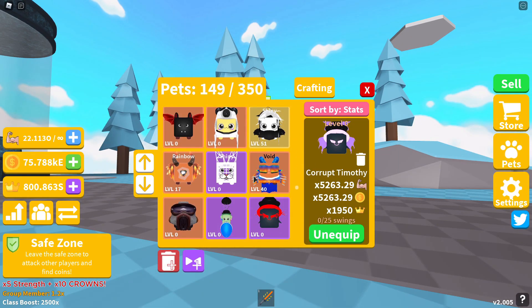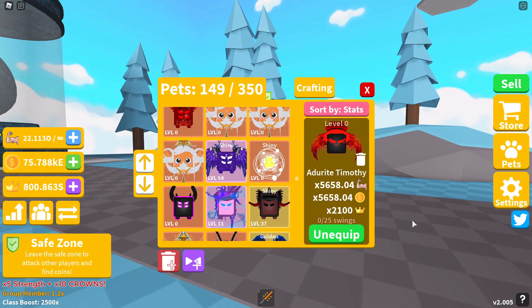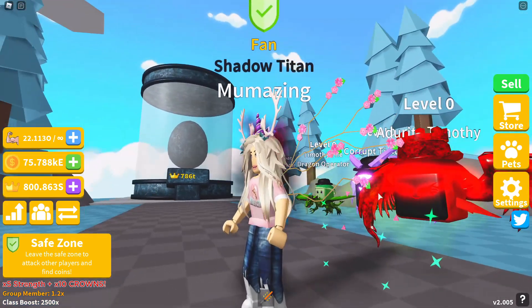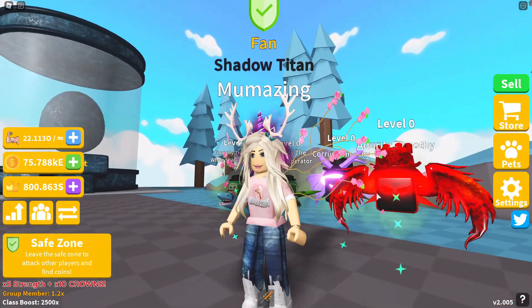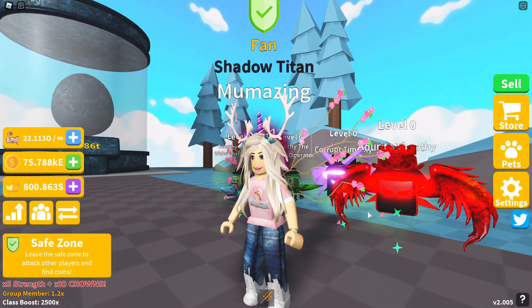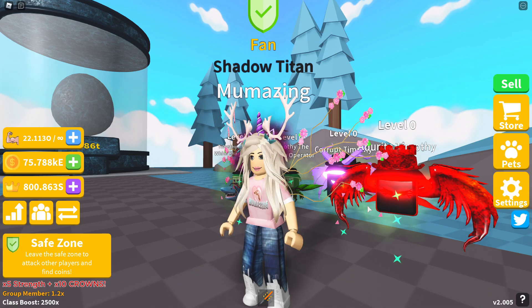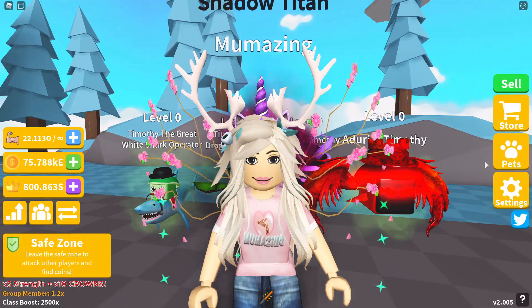The next Timothy to join our ranks is Adroit Timothy — 5,658.04 in strength, same in coins, and 2,100 in crowns. Adroit Timothy is very glowy, the bowler hat actually has a crown on it, and look at those wings — it looks pretty awesome. This is probably my favorite set so far. Adroit Timothy can be found on Island 61 and is also the best five-star pet in that egg.